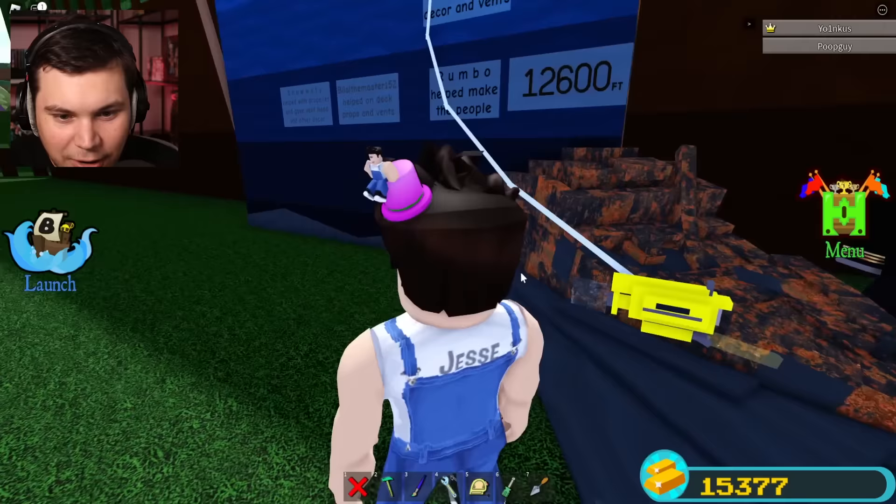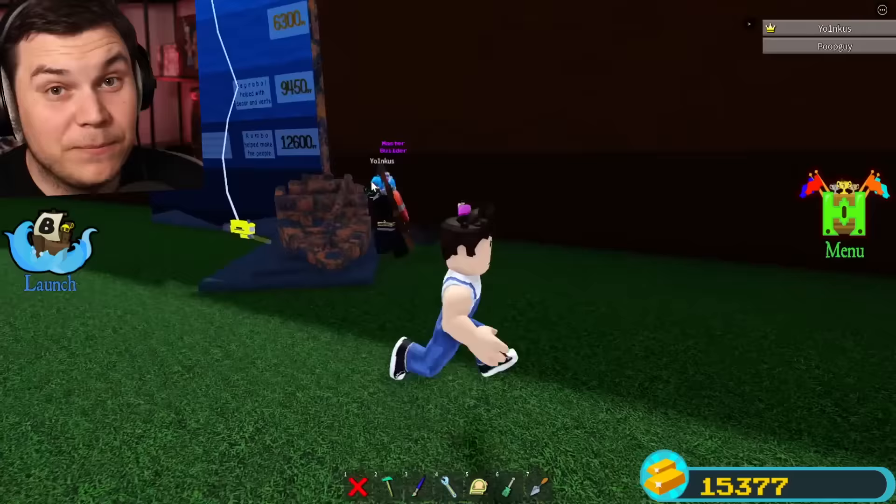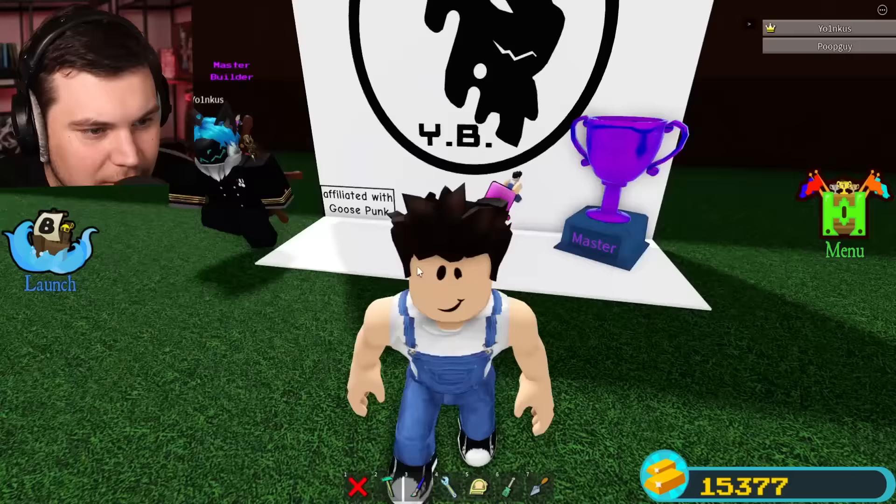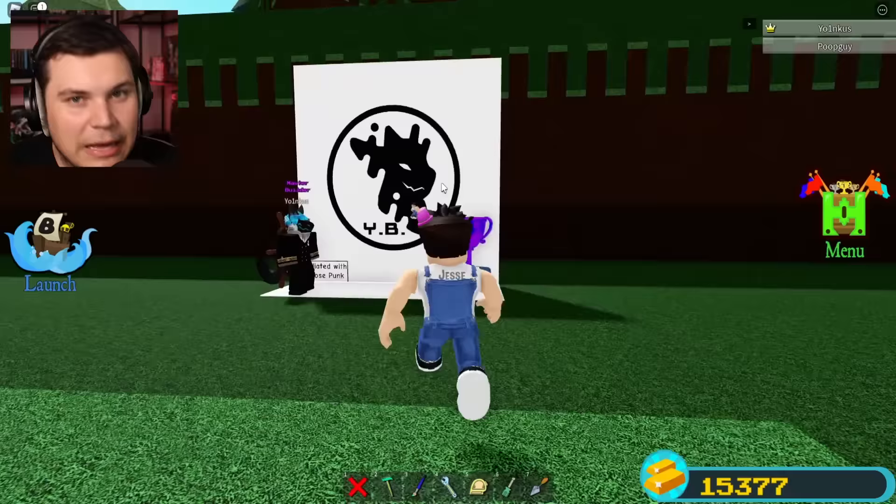Oh my God — oh wait, they had to use submarines to explore. Okay, that's actually kind of cool. I'm sorry, but that's pretty dope, man. I would love to be on that submarine. Hey, yeah. If you haven't already, make sure to subscribe to Yoink on YouTube. I'll leave his channel down in the description. Affiliated with Goose Punk. And a shout out to Fox Coder for helping design his logo. Very, very nice.